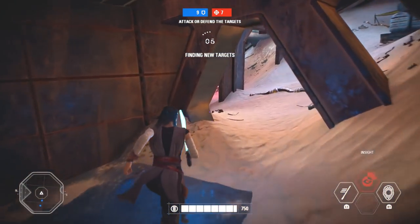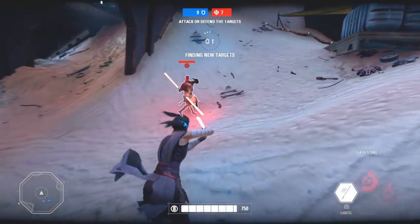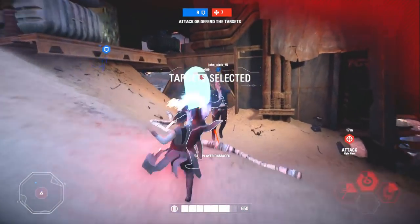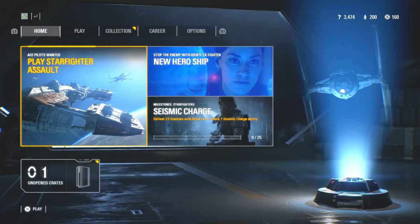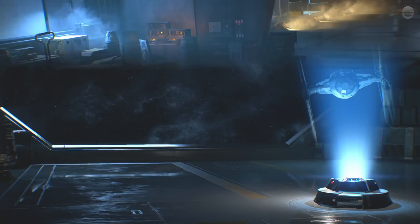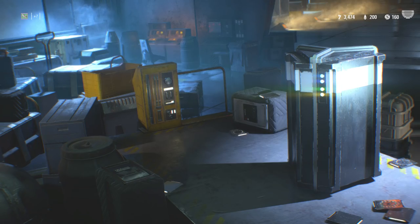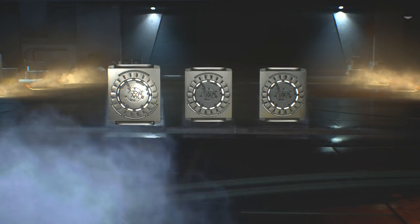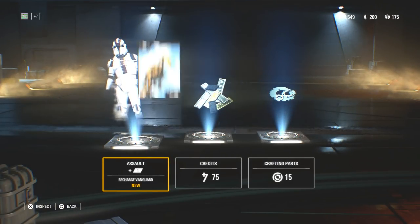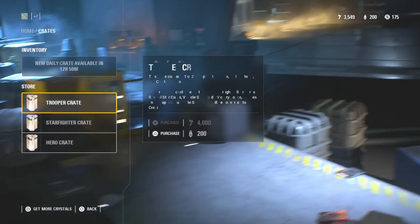This is where a lot of people get confused because the system is a little hard to understand at first. Essentially what you need is the fastest way to farm credits, and then what you're going to turn your credits into is crafting parts. There's no direct way to turn those into crafting parts, but you're going to buy a certain crate that gives the cheapest price and the highest return on investment for crafting parts. First thing — open your daily login crate every single day. You'll get less than 100 credits, but you do get about 15 crafting parts on average, and every little bit helps.